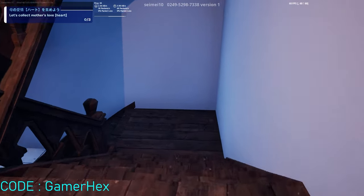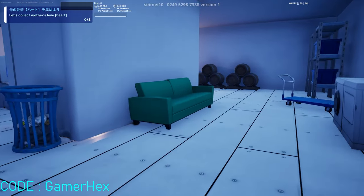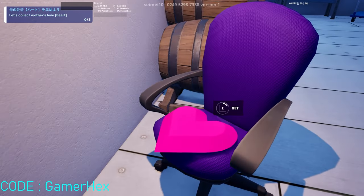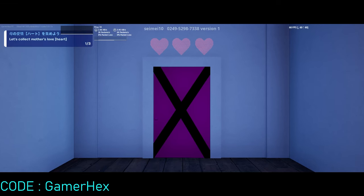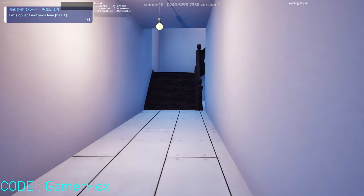Let's slow down a little bit and collect these hearts. It's really important to get all three hearts without the baby seeing you, or you might die. The first heart you can find here — there's a chair. We need two more hearts. This is one out of three. Let's go upstairs. Now we got this one — there are two actually upstairs.